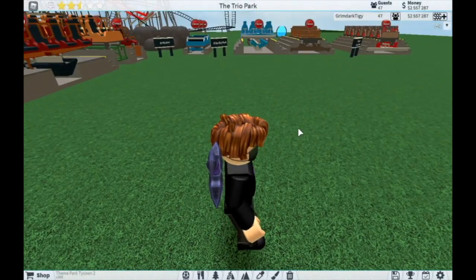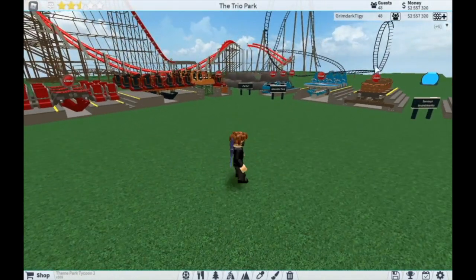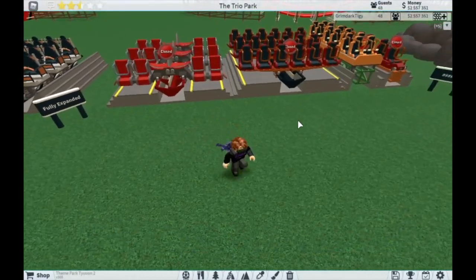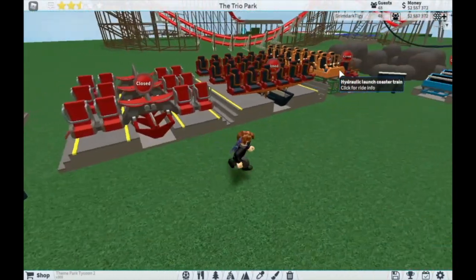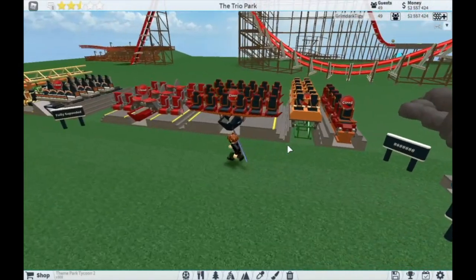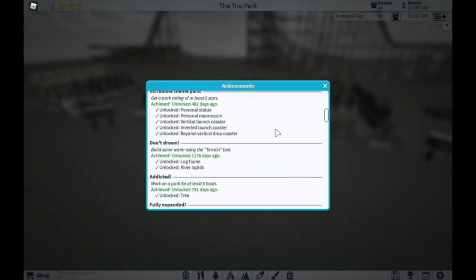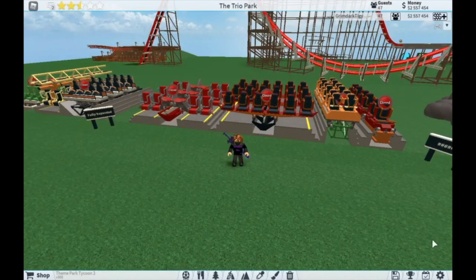The 'Fully Expanded' achievement unlocks four coasters: the Wing Coaster, Dive Coaster, Hydraulic Launch Coaster, and the Single Rail Coaster. To get this achievement, you need to purchase all park area expansions that are purchasable with in-game money.